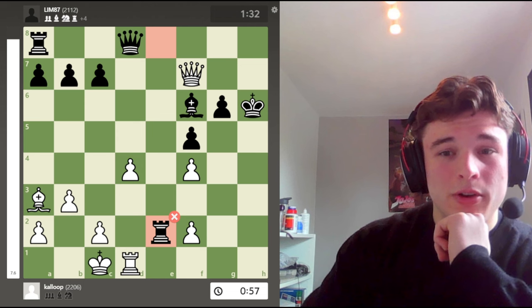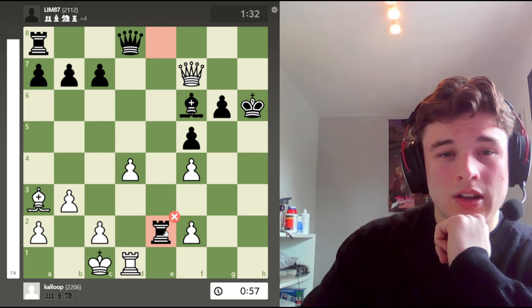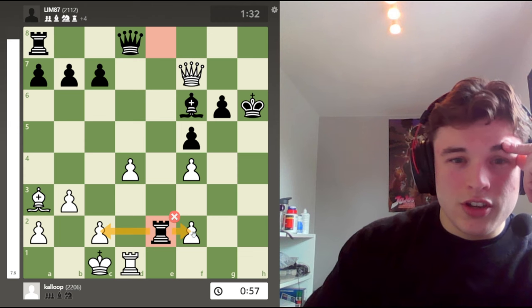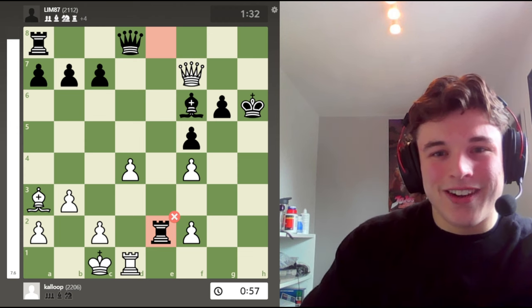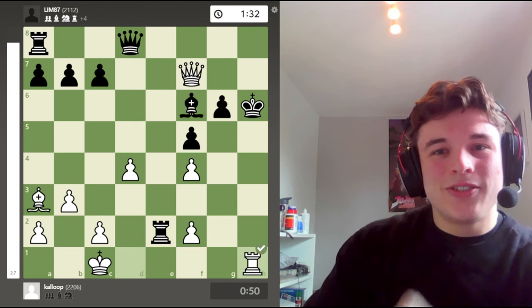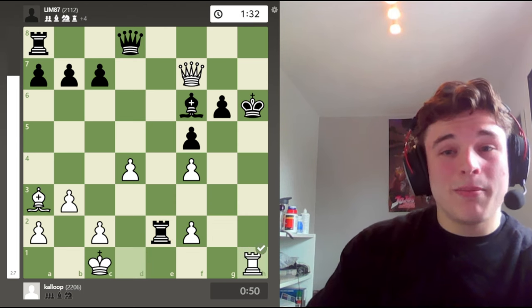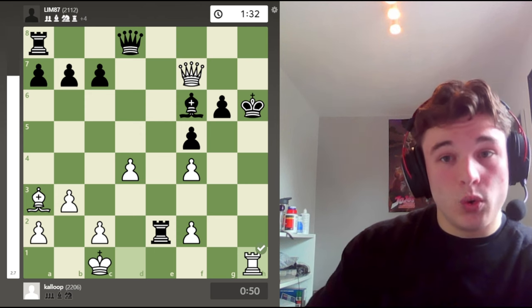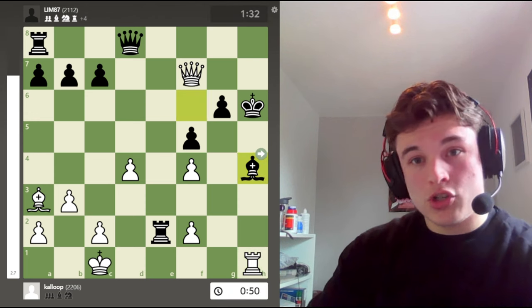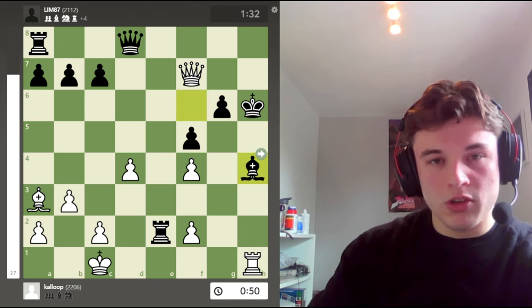After f4, my opponent goes rook e2. And I saw this move and I was like, that can't be right. You can't be trying to invade me right now. So I go rook h1, which isn't the best move, but it's forcing. Because my opponent only has one move. His king can't move anywhere. So bishop h4 is the only move.